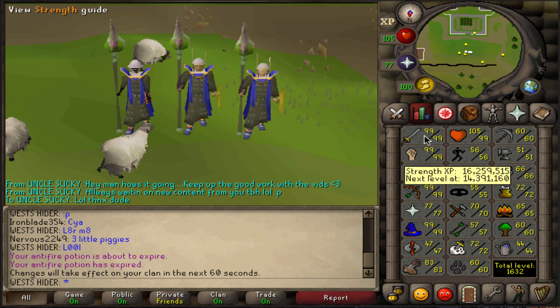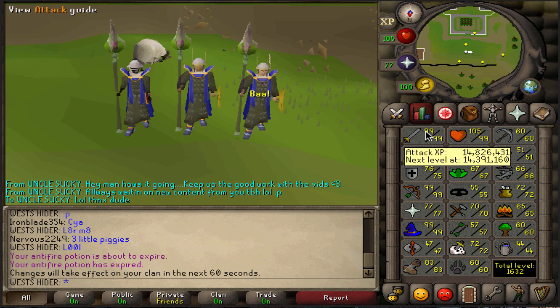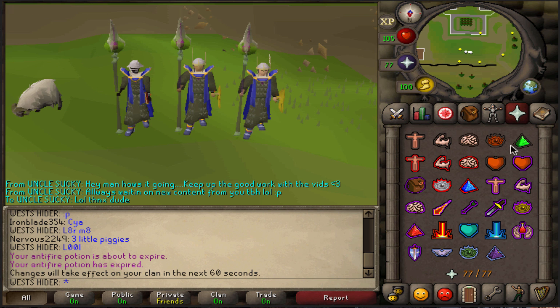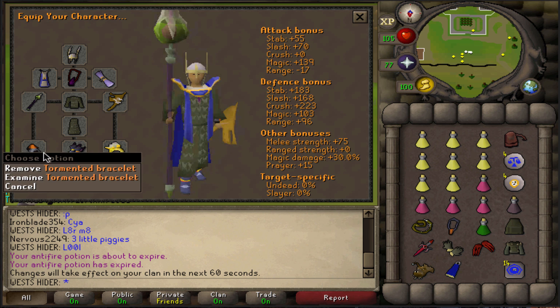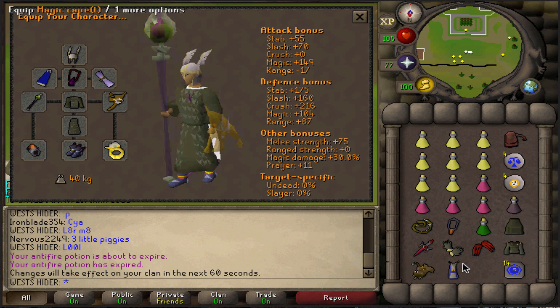The first account we're gonna be using is my 99 attack med, as I like to call it. It's got 99 attack and strength, 75 defense, 99 range and mage, 77 prayer for augury. Got the new prayers - augury and rigor. It's pretty much got max gear: staff of the dead, eternal boots, tormented bracelet, seers ring, arcane, and obviously the seer's cape.